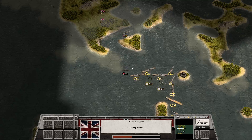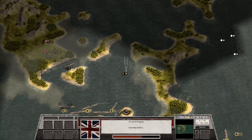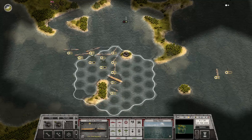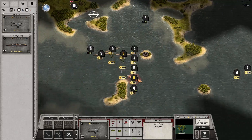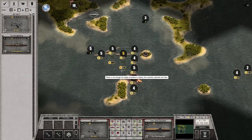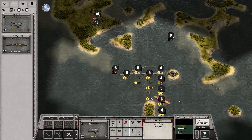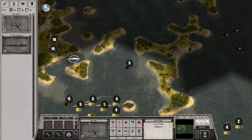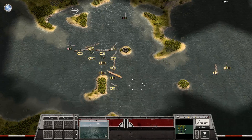And it comes — no damage. We have a gunboat incoming, not really dangerous. So let's bring this one up here and add this one. Why is it red? 'There is not enough air supply available to deploy the currently selected unit here.' So apparently I cannot have three fighters with only one carrier, even though I could just shuffle them around. That's not allowed. Well, that's 100 points wasted. I'll keep that for the next scenario. But that would have been nice to know.